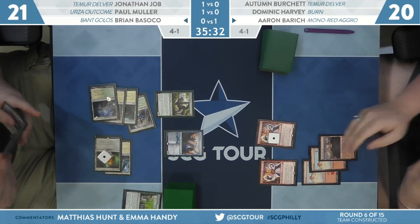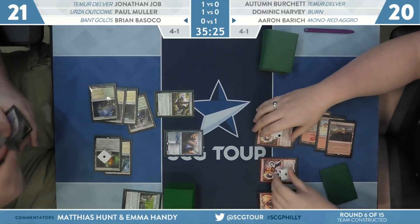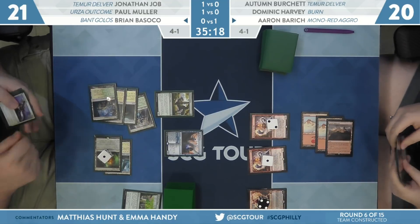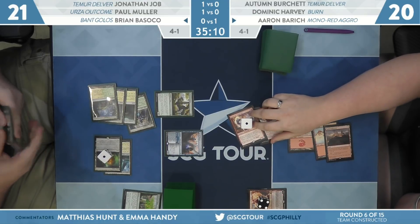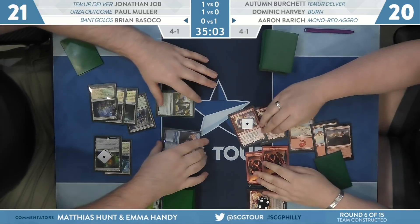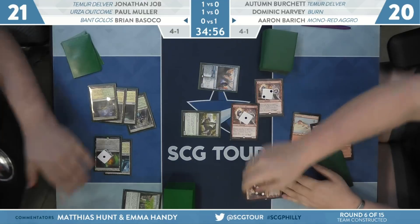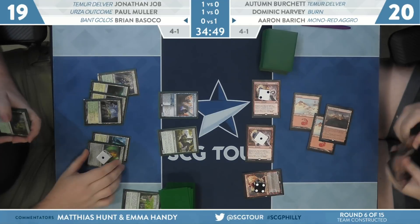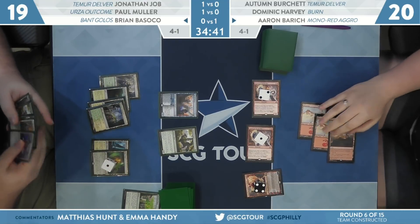Thumbing Chandra, Acolyte of Flame to the front of her hand — that is going to be the play, putting counters on both Steamkins. Chandra doesn't have much it can do this turn; it really feels like Aaron is lining things up for turn four. This is likely just going to deal a couple of points of damage this turn. Both Steamkins can swing in, and Chandra can bring some Elementals along. Brian takes the free blocks, takes two damage, goes to 19. This enables a ton of spectacle cards next turn.